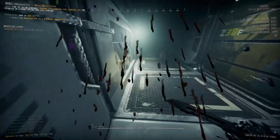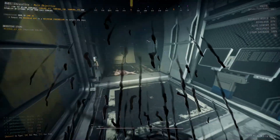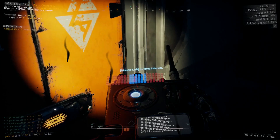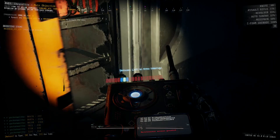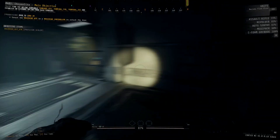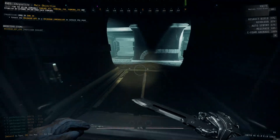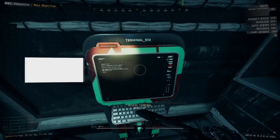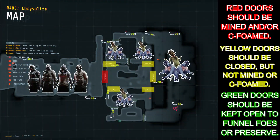Inside zone 38 you'll find your very first uplink terminal, but before dealing with it we have to go throughout the entirety of the zone and clear out all the enemies so we don't risk any getting pulled in during the uplink alarm. If you have the terminal in the second room further to the west, your map overlay shows a few different spawn locations and plenty of doors to utilize. Shut every highlighted door and mine the last door leading into your room — seafoam it as well if you have a launcher.